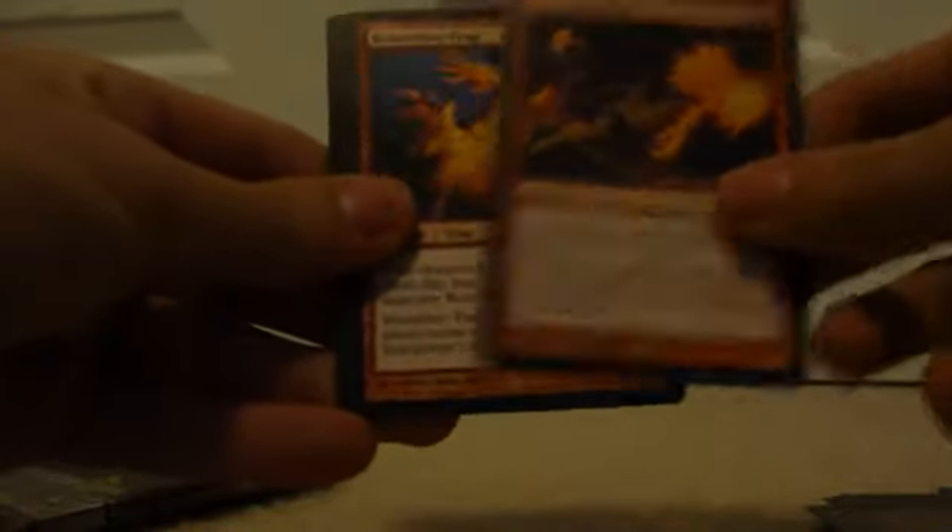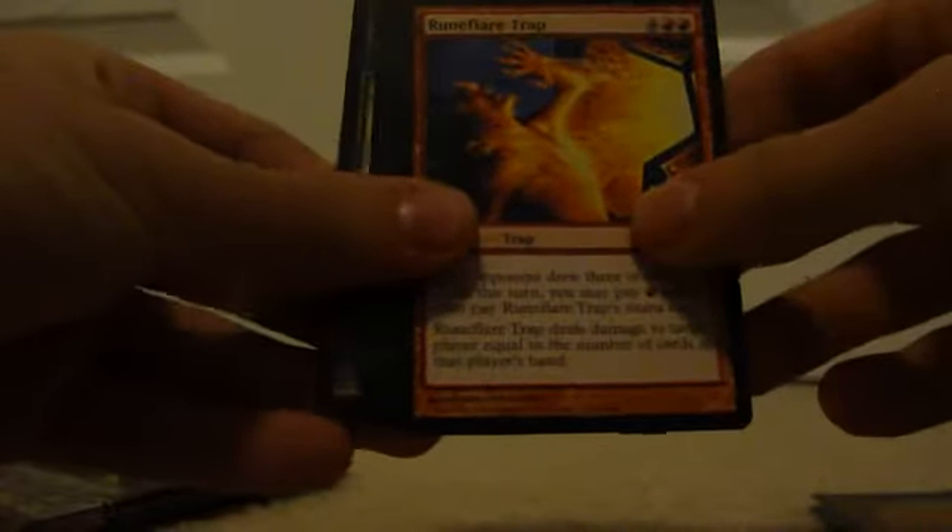Uncommons are Hagrid Diabolist, Punishing Fire, Runeflare Track. Token is Land and Tips. Another full land Forest, which is good because I do run green. And our rare is Balaget Thief.